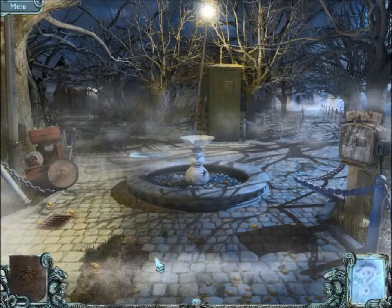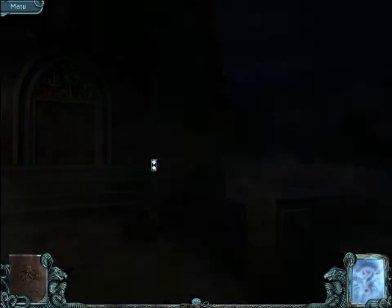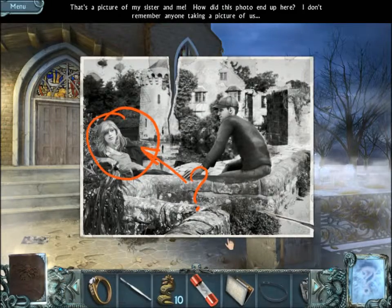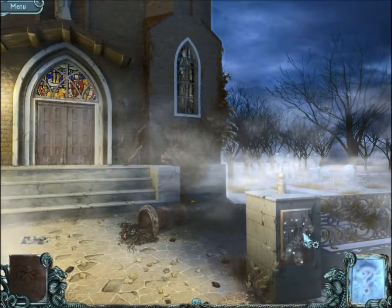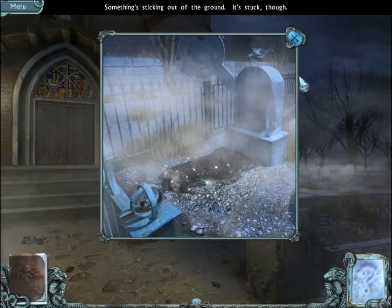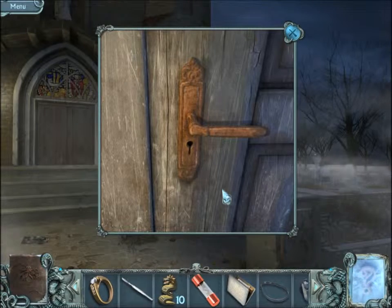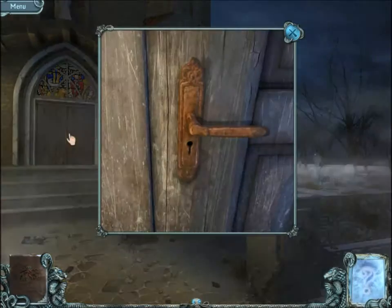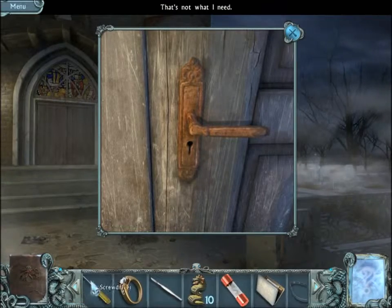We're gonna go back to the other place — the church town. Nothing there yet. A photo — that's a picture of my sister and me. How did this photo end up here? I don't remember anyone taking a picture of us. There's something engraved here but I can't read it — this is what the charcoal's for. There's something sticking out of the ground but it's stuck. I remember what puzzle that's for — that's hard. No, I probably don't have it.